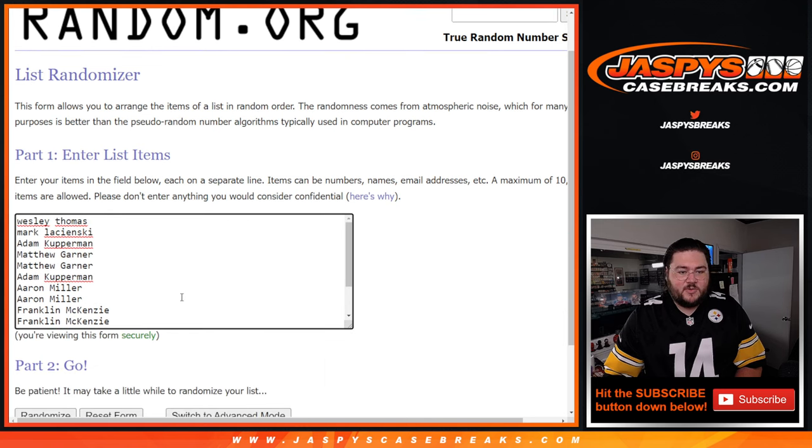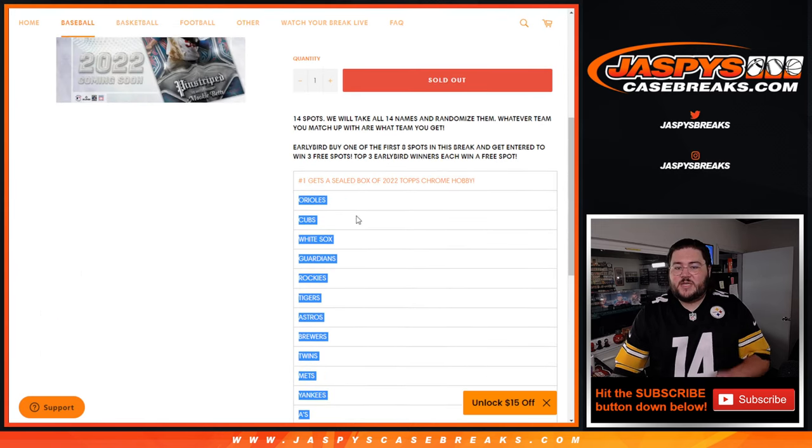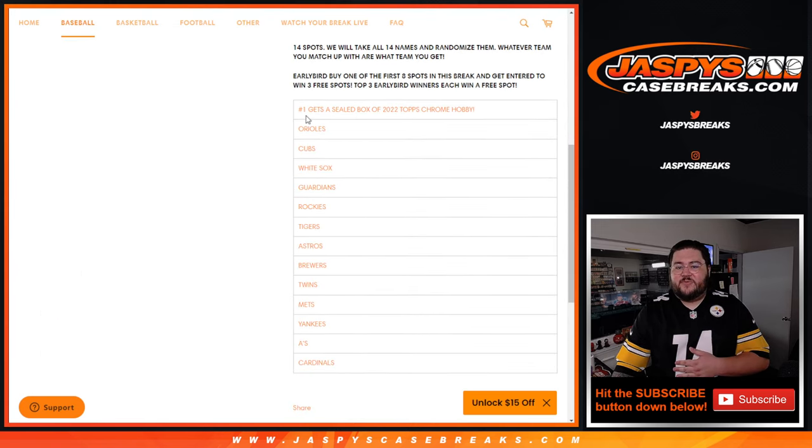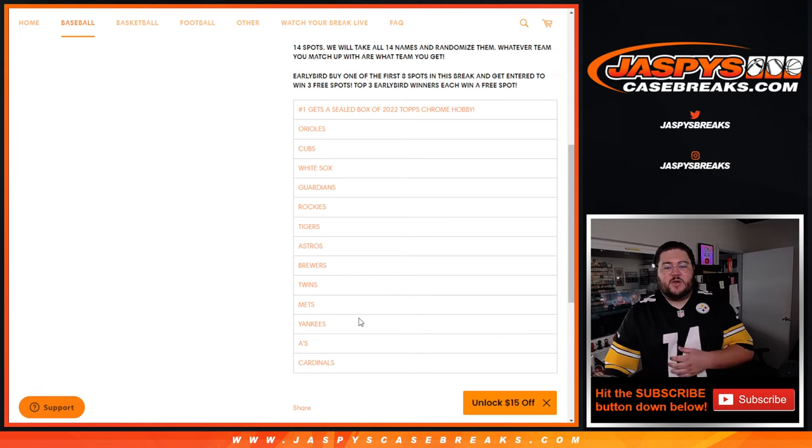And then the rest of our 14 here, so Wesley down to Adam — 14 spots. Top spot gets the free sealed box of 2022 Topps Chrome Hobby. And the 13 after that, from 2 down to 14, get the O's, Cubs, White Sox, Guardians, Rockies, Tigers, Astros, Brewers, Twins, Mets, Yankees, A's, Cardinals — in that order.